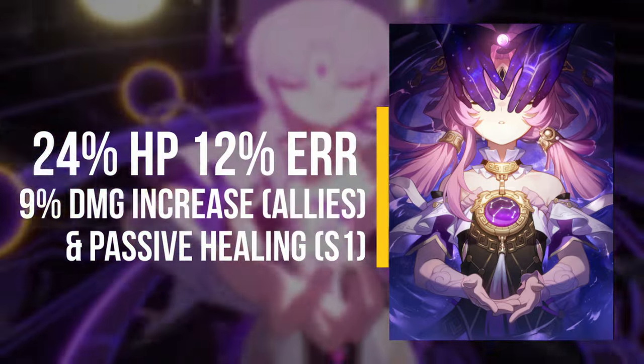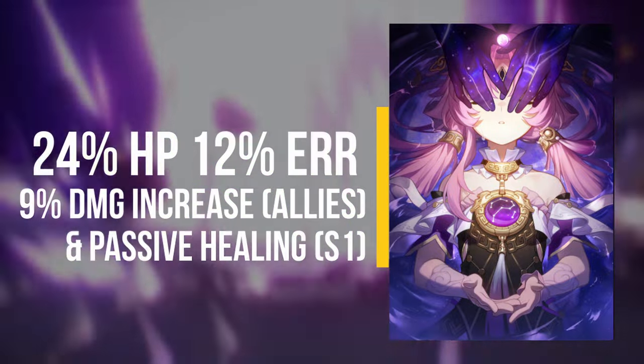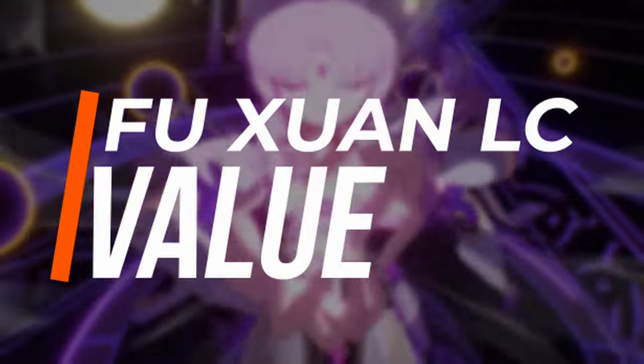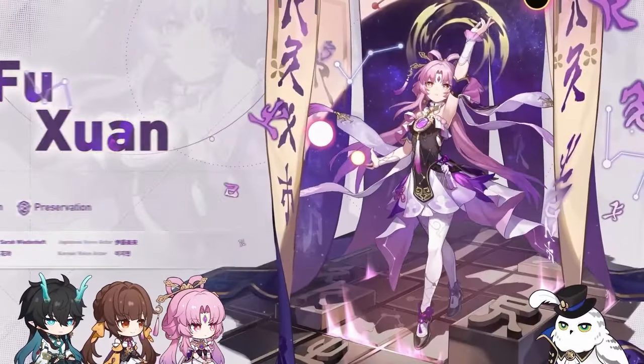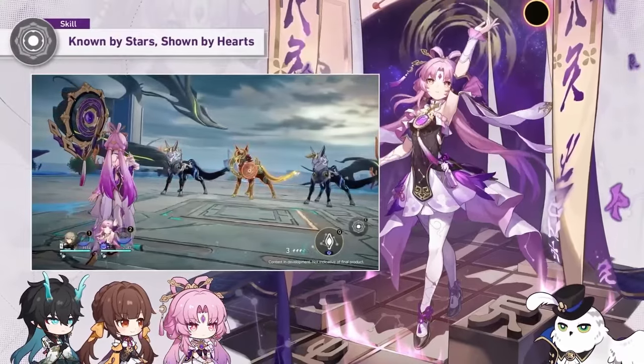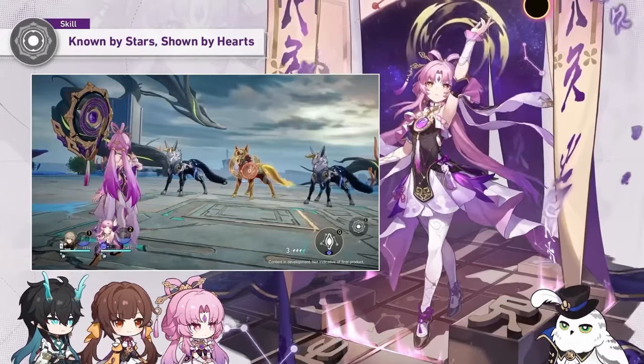Now that we've gone over a mini overview of what the light cone provides, let's go over the value it has for Fuxuan and what alternatives exist. When it comes to Fuxuan, based on what we know about her officially, this light cone would be very useful for her, as it'll allow her to improve her sustainability as the sustain on the team.